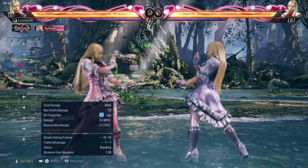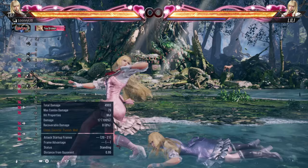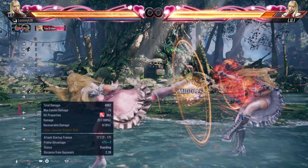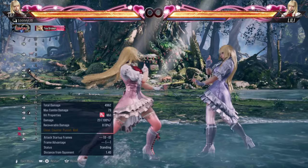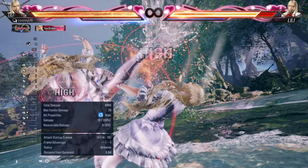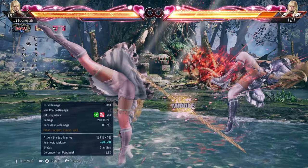Her previous weakness in slow counter hit tools has been addressed with additions such as counter hit f4 in Tekken 7, and 1,1,3 in Tekken 8, which is a counter hit string where the last hit is a counter hit launcher. f4 especially complements her numerous +1-on-hit tools for counter hit launches. Additionally, improvements to her df1 in Tekken 7 and d4 in Tekken 8, alongside new Tekken 8 additions SS2, back-turn d2, and 3,4 help with her tracking.